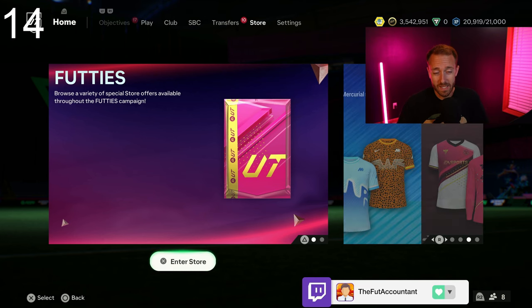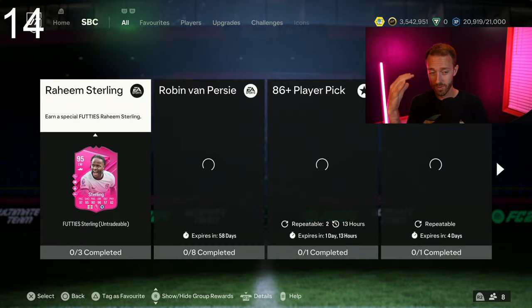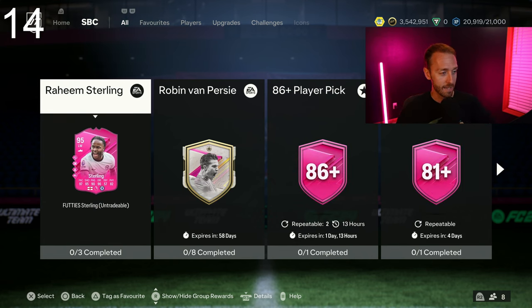Player SBC wise — hopefully it's Schweinsteiger. Maybe we have two player SBCs today: whatever was originally supposed to drop today, and then Schweinsteiger being added back into the game. Maybe it'll be Carvalho and Schweinsteiger — two of the missing players. That would be really interesting to see.